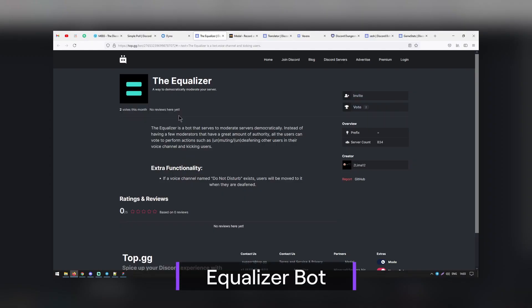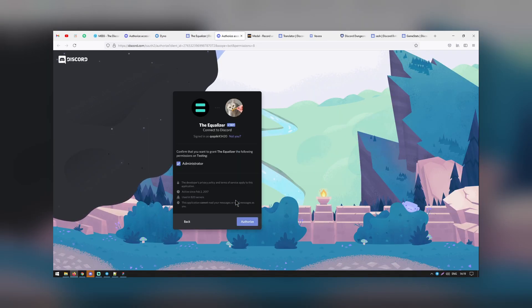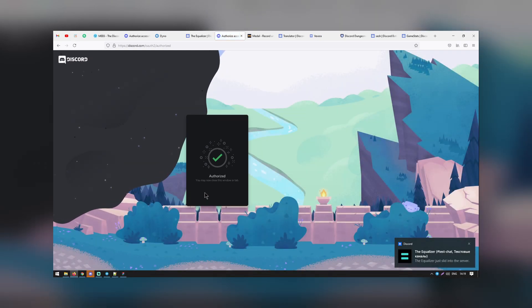While many streamers run a tight ship, others like to have a mix of democracy and anarchy in their communities. The Equalizer bot puts the moderation tools in the hands of the viewers — should someone get banned or unbanned, your viewers will vote on it. While the concept is good, you will want to ensure that your community stays within the rules and guidelines of Twitch or your streaming platform.